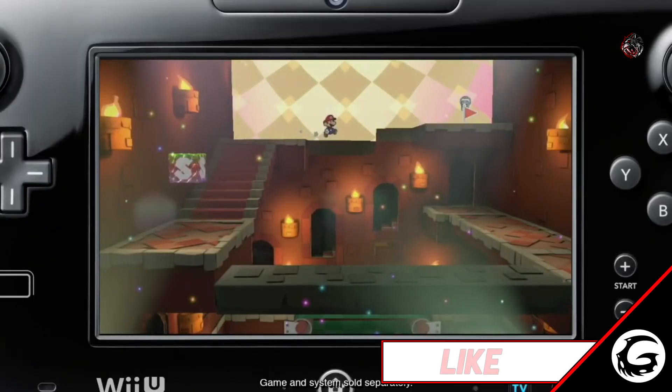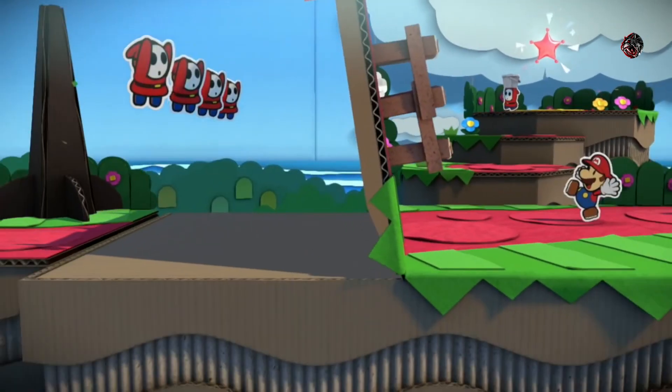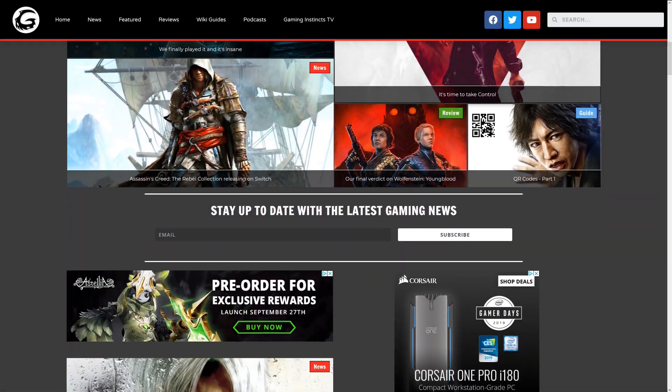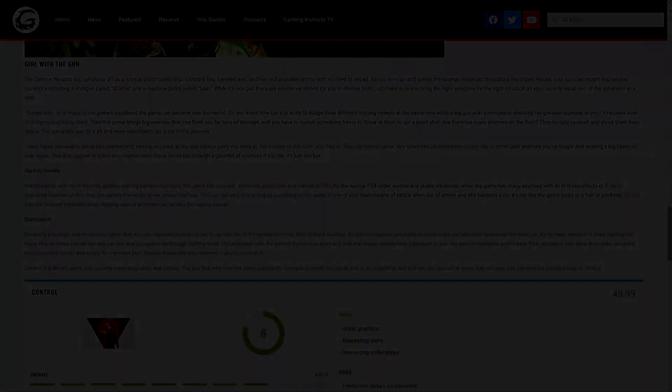Paper Mario: the Origami King releases for the Nintendo Switch on July 17th, 2020. This has been Gaming Instincts, and we'll see you soon. If you enjoyed the video, leave us a like, subscribe if you want, and make sure to check out our website over at GamingInstincts.com for more gaming content from an unbiased perspective.